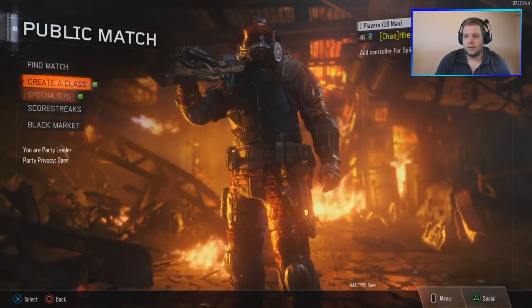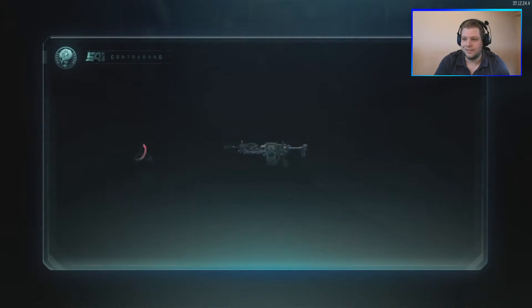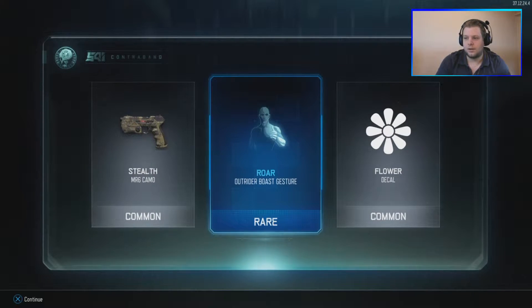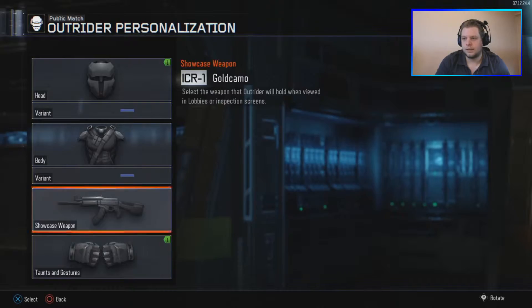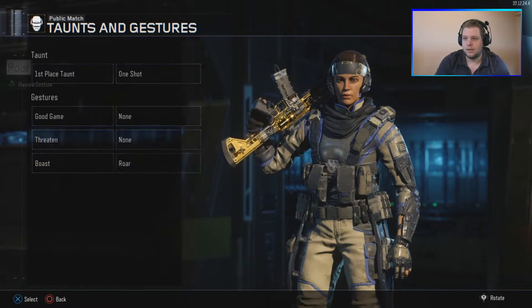We have some more — here we go. A common: Outrider boost gesture, Roar. The Outrider has the Roar boost — that's the gorilla boost.